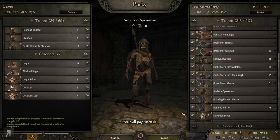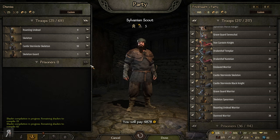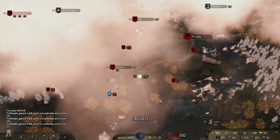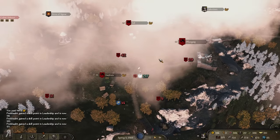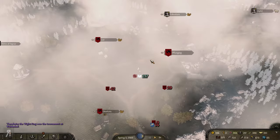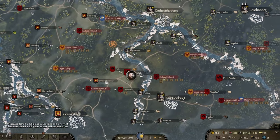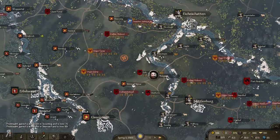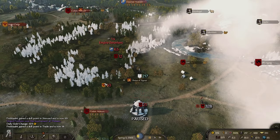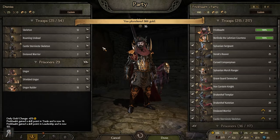We'll just move on and attack this skeleton guard to get some more prisoners - roguery skills are kind of good. By the way, thank you for letting me know about the engineering focus point. As I suspected, it is wasted because it is not possible to hire those people as a vampire, which makes sense.